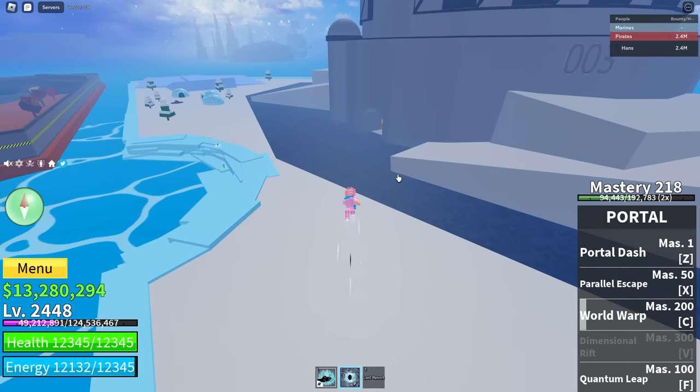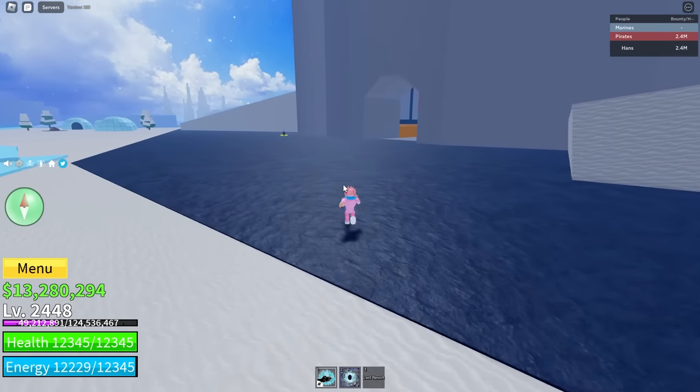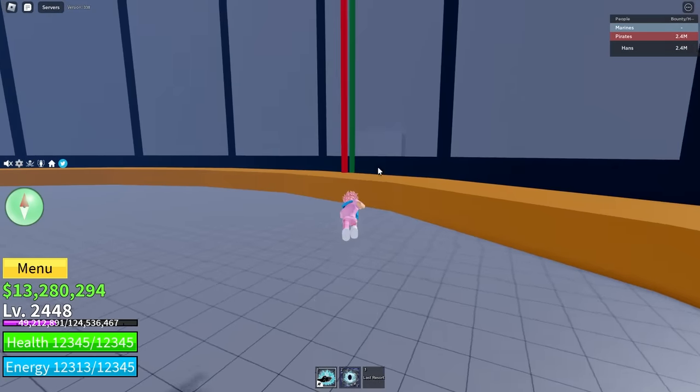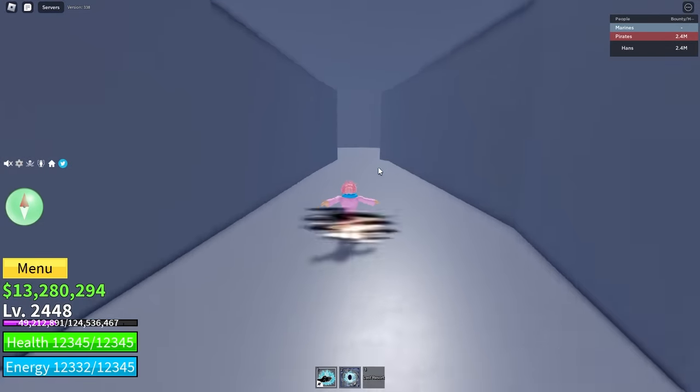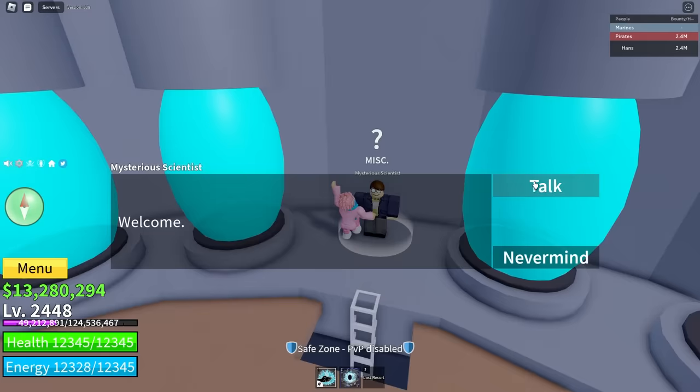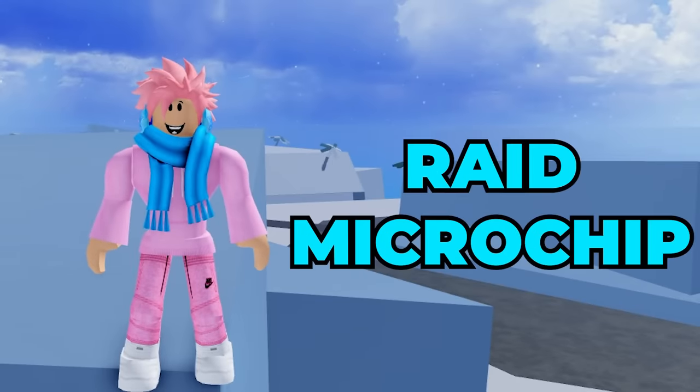The way you do raids to awaken your fruit is you head over to this cold island over here, you walk into this lab and enter this code. When you look over here to the left there's a little secret entrance that opens up, and if you walk into it and climb up the ladder you can start doing raids with the raid scientist. For every raid you do you need a raid microchip.